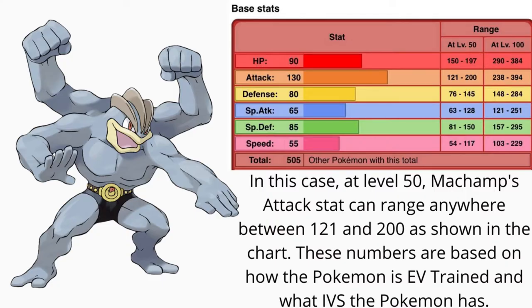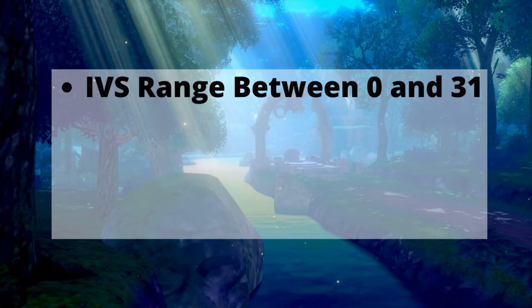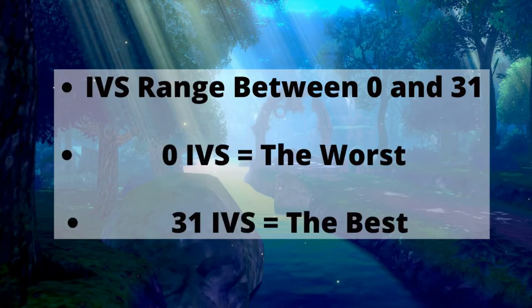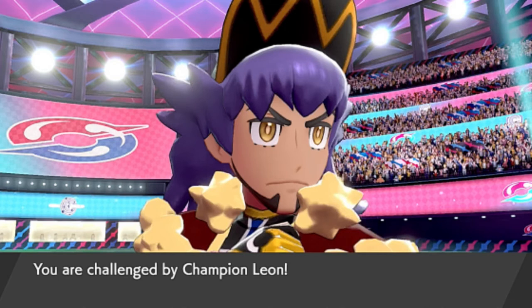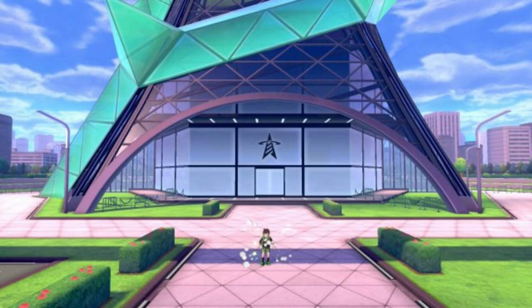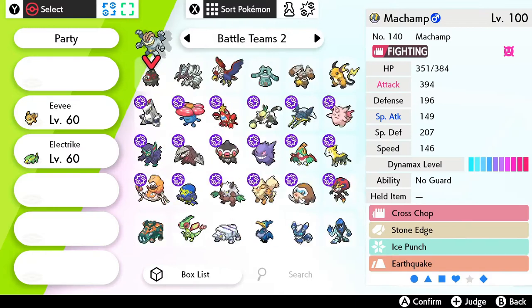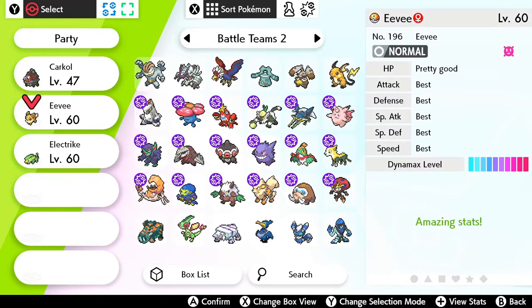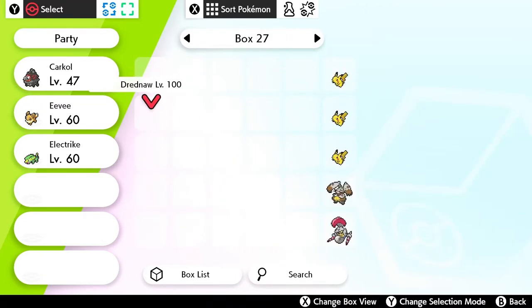IVs determine how high a Pokemon's stat can go or how low a stat can go and sets the value to a specific number. This number is between 0 and 31, with 0 being the worst and 31 being the best. To check a Pokemon's IVs, you need to first beat Leon in the Pokemon League. Once you defeat Leon, head towards the Battle Tower and win 6 matches. Once you do that, you'll be able to check a Pokemon's IVs within the PC by pressing the plus button when looking at the Pokemon you want to check.